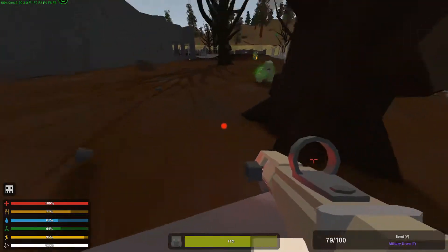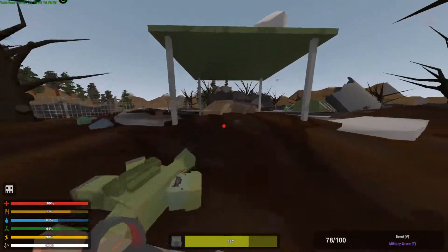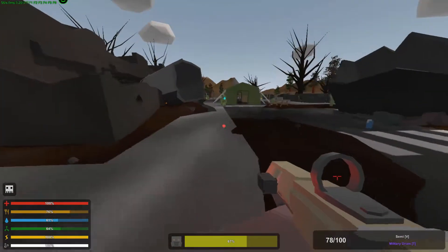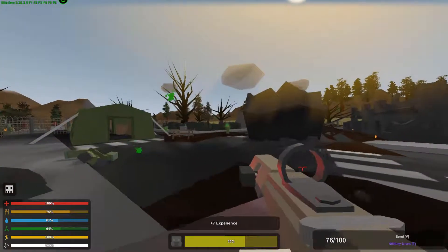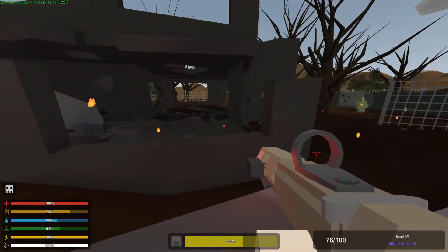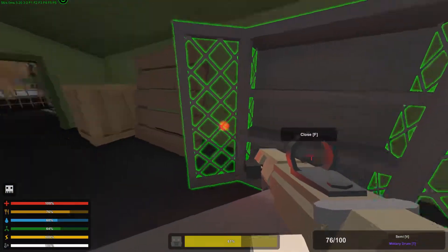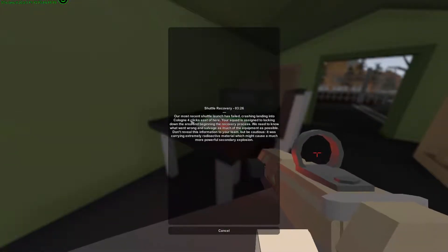Maybe there'll be some sort of memo in here that tells us how this all happened. Let's quickly loot as we go. There's a note: 'Shuttle Recovery — our most recent shuttle launch has failed, crash landing into Cologne.'